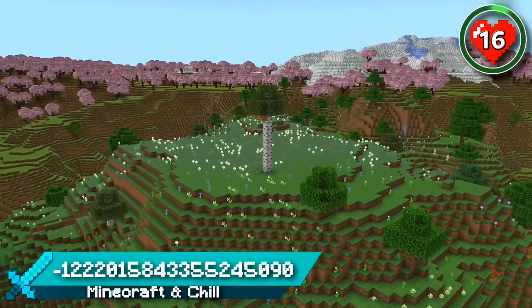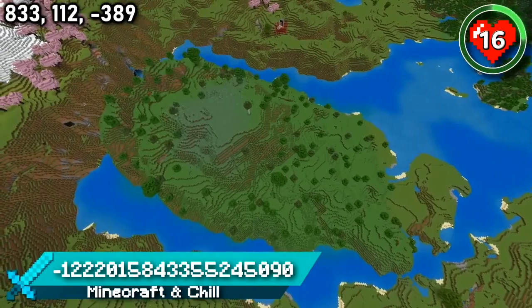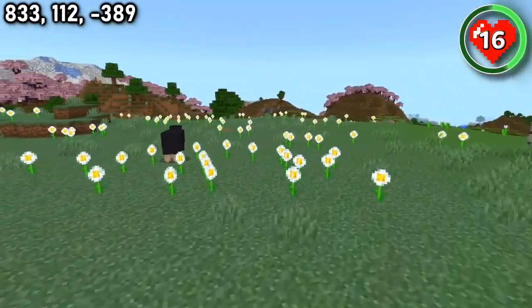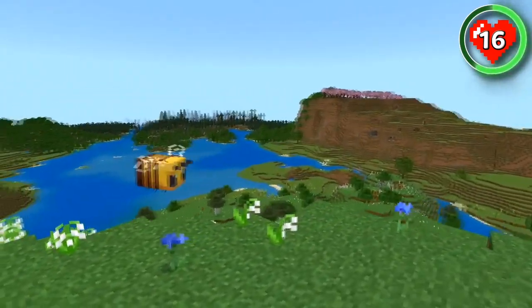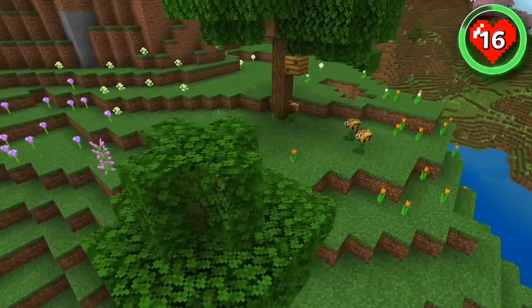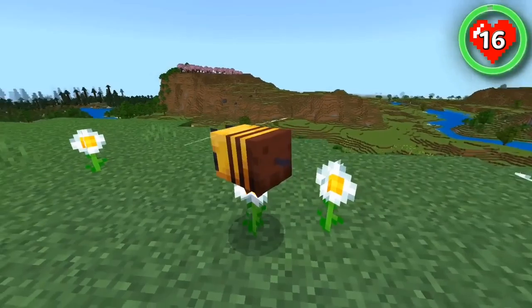Here's another beautiful and soothing build location for the new update. It's a small meadow plateau surrounded by rivers, mountains and cherry grove. The flower-filled land is conveniently leveled out for your build, and the views will make living amongst these bees a place you'll never want to leave. The pink blossoming trees, blue flowing water and rainbow flowers in between make this such an eye-pleasing building spot.